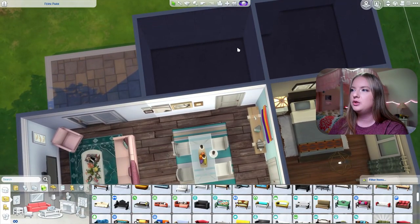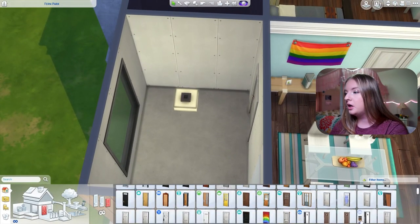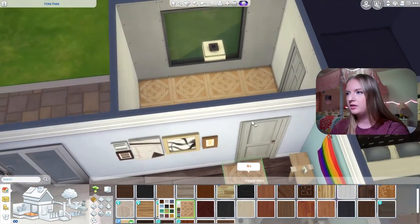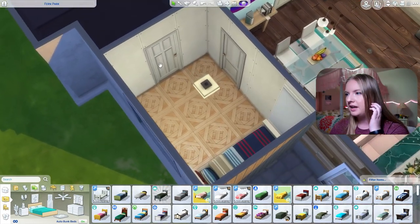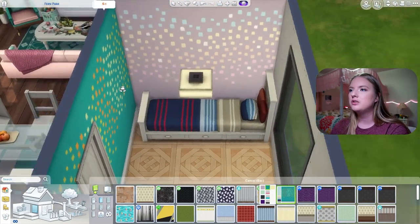Oh no — I did all this and didn't even remember to put a door to the bathroom. You're just gonna have to go through this room to get to the bathroom because I love how this is laid out and don't want to change it. Over to the second room — before I do anything else we need a door to the bathroom because I'll forget. Let's get completely different floors and maybe just a single bed so it doesn't get too cramped.